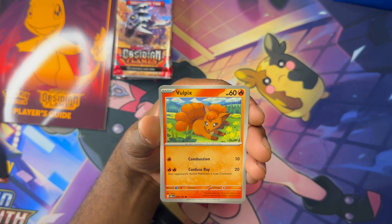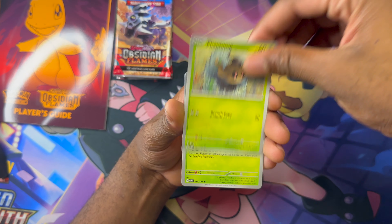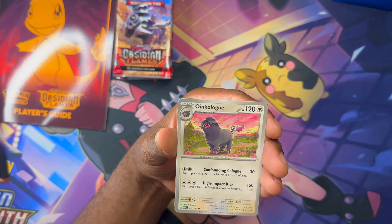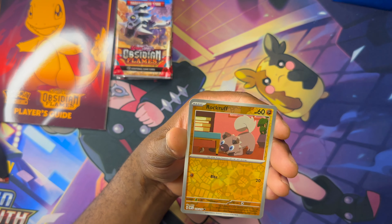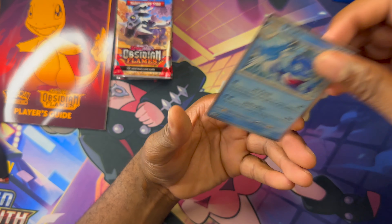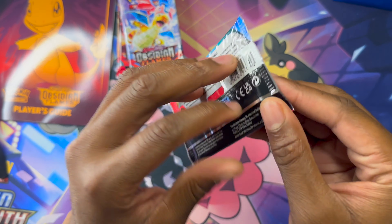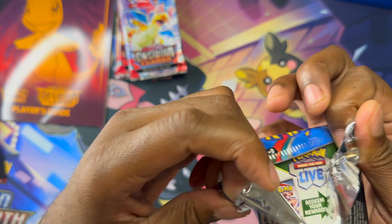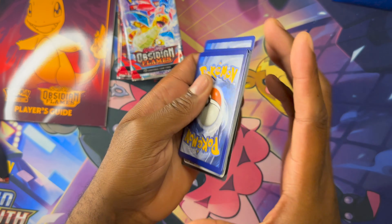I've got to look up the set to see if Greninja is in it. I haven't looked up the set online to see all the cards. I'll look into this afterwards to see if I can find a Greninja. Nope — nothing, no hits. The pull rates on the booster box were ridiculous.